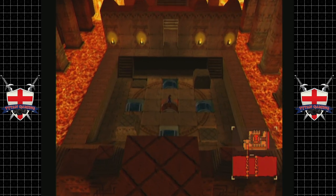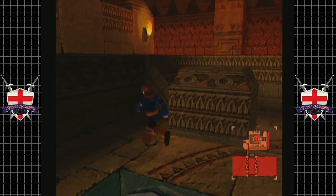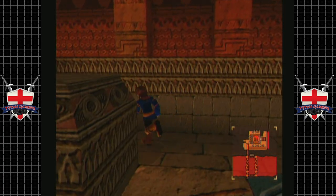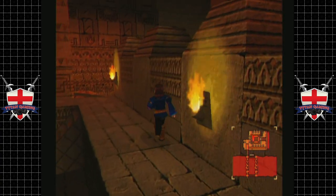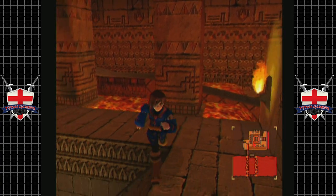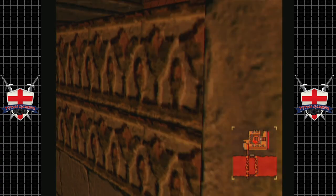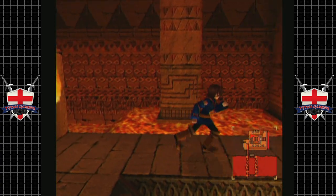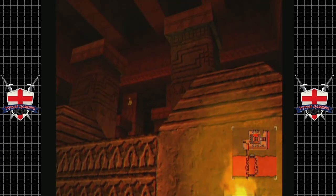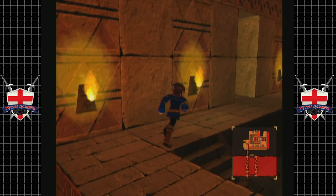That made a lava thing happen. Where is this? It's up there — guessing we still can't get it yet. It's floating up there. I'm pretty sure we're going to get it a little bit further on.